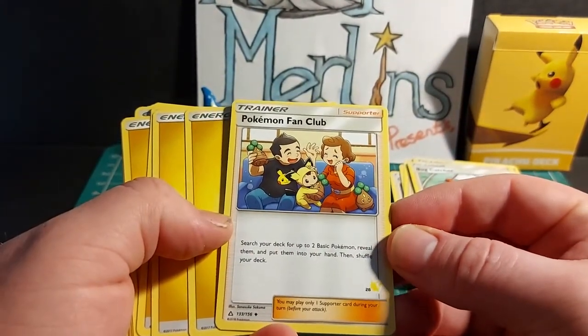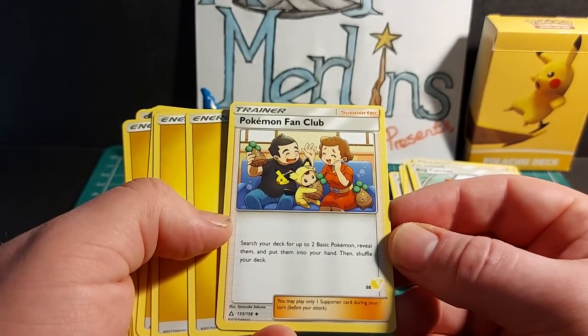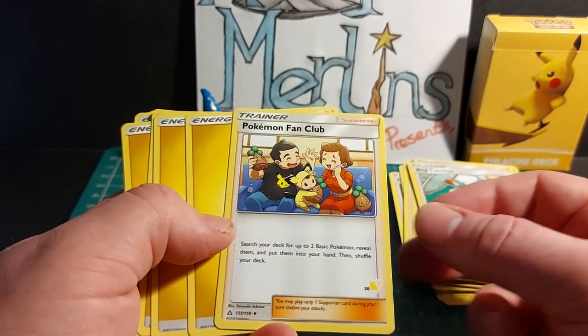Then we have Pokemon Fan Club — trainer supporter. Search your deck for up to 2 basic Pokemon, reveal them, and put them into your hand, then shuffle your deck. You may only play 1 supporter card during your turn before you attack.